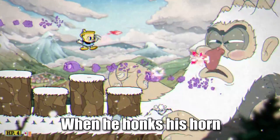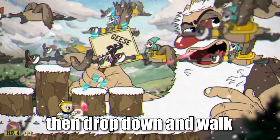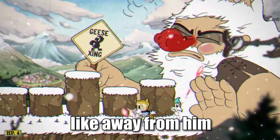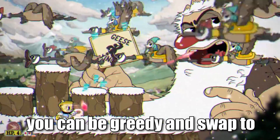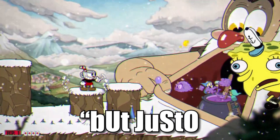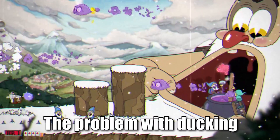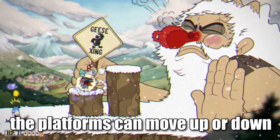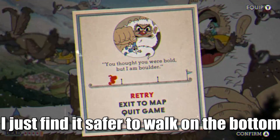The next attack is the Geese. When he honks his horn, I like to move to the right or left side, whichever is closer. Then drop down and walk from one side of the map to the other while shooting. If you're moving from right to left, like away from him, use the Crack Shot to ensure you're always doing damage. If you move from left to right, you can be greedy and swap to Twist Up around halfway through so that your bullets are hitting him from underneath. The problem with ducking on the platforms during this phase is that it's completely luck dependent. The platforms can move up or down without any warning, so it's really risky to stay crouched on a platform like this. I just find it safer to walk on the bottom.